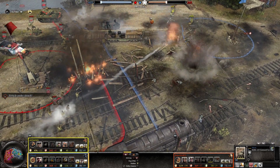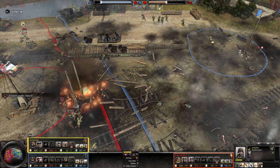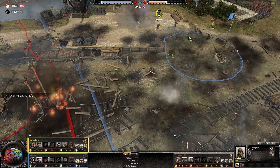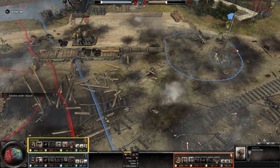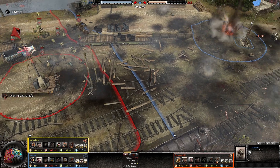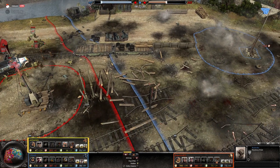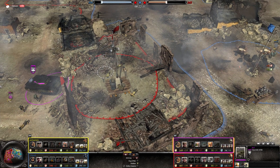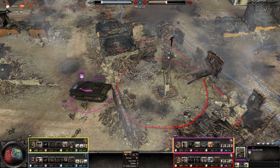Again, constant pressure by Chan Ong — unrelenting pushes on the railway. Good on Jordy though — despite Ong's overwhelming presence, he has not given up this point. They definitely don't want to give up this point. If they give up this point, they could eventually encircle the plaza, and that's not good. Both players retreating. Let's check out bottom — what is this? A Churchill Avre. They're really going for the anti-infantry tanks here.